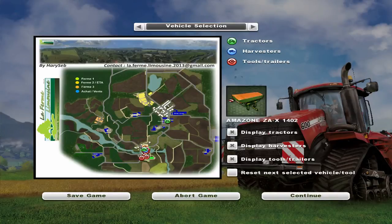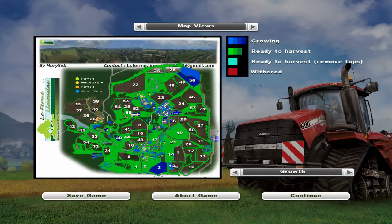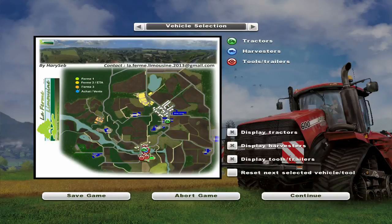If we quickly look at the map, we are somewhere right here. We only own one field, and it appears to be a type of grass. The map is called the Ferme Limousine — apologies if I'm butchering the French. We do own one field at the main farm, and there are a lot of fields on the map. Farm one is here, farm two is up here, and farm three is somewhere else on the map.